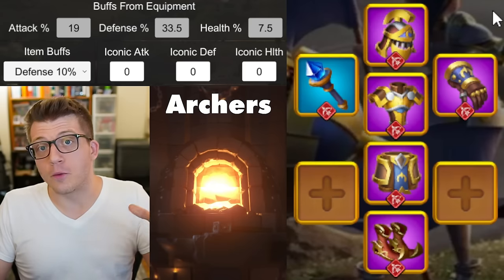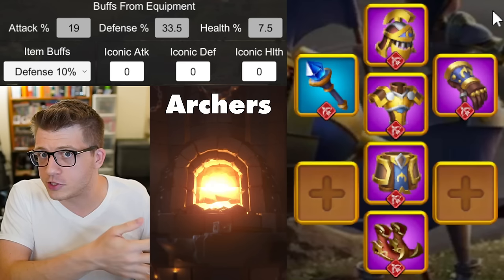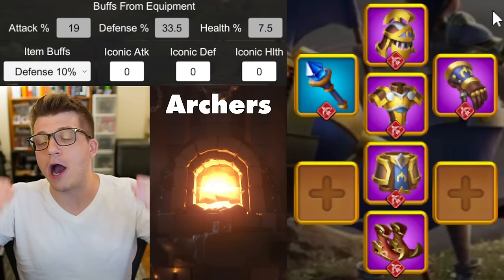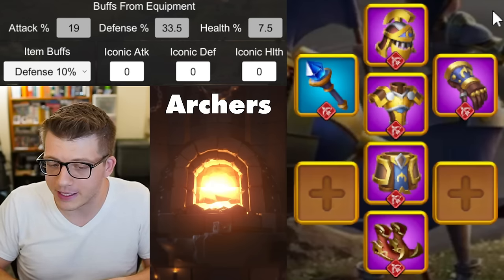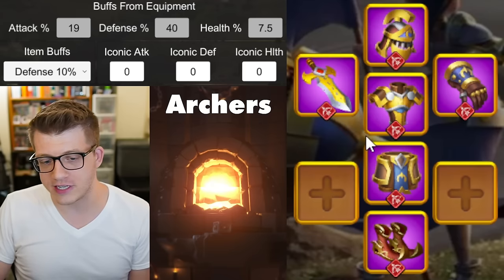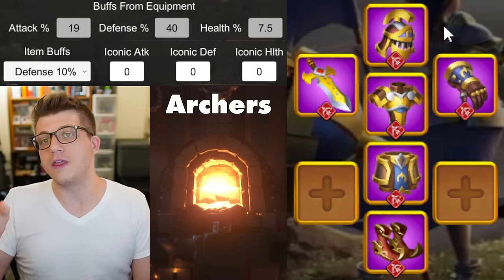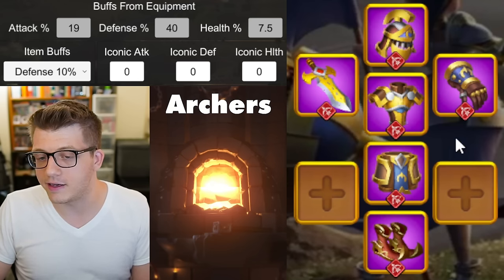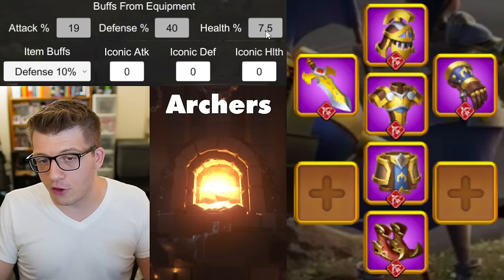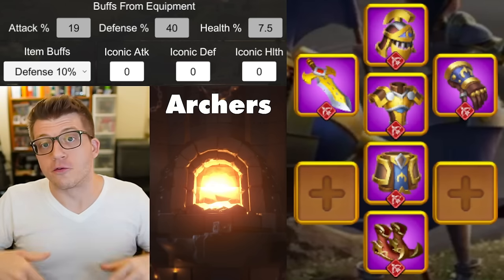From there the upgrade path for archers is actually super straightforward: get the four-piece Revival set. Archers are the only troop type in the game with a set bonus on a purple epic gear set, which is really nice. Their initial stats are a little lower than other troop types, but once you get the talent and set bonuses they do actually outperform. The weapon is not part of the set — you'll eventually get the Golden Age as the weapon. A full set of purple gear with every slot being Revival except the weapon and boots gets you 40% defense, 19% attack, and 7.5% health — an overall improvement across every slot.